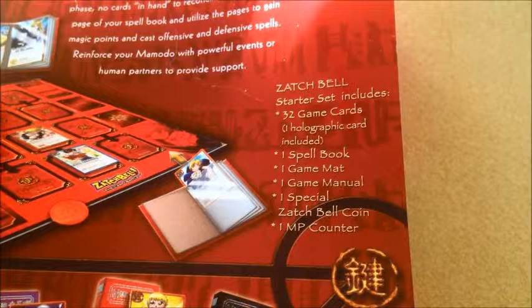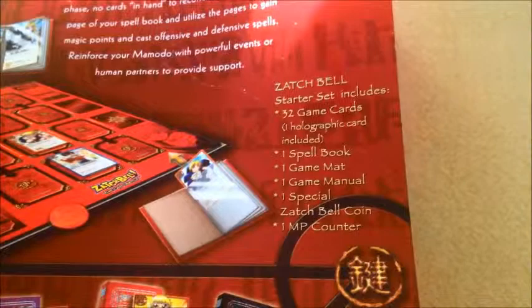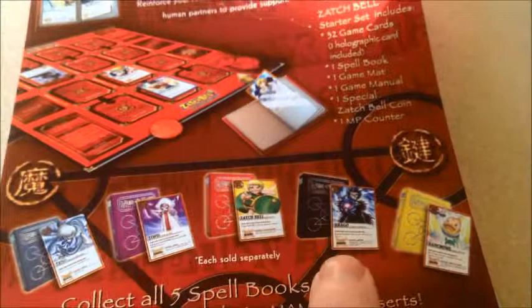One manual, one special Zatch Bell coin, and one MP counter. Here's all the ones I just did the opening of. This one here is the one we're going to be opening — this is the one I really wanted, but it's hard enough to find these.